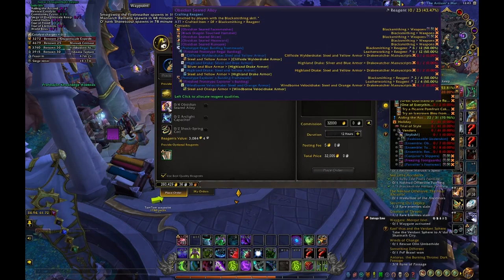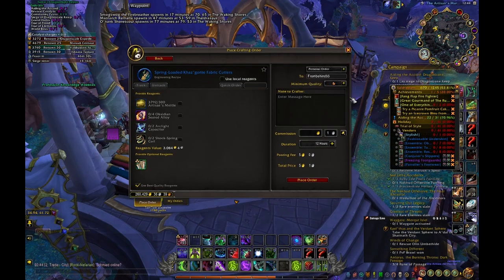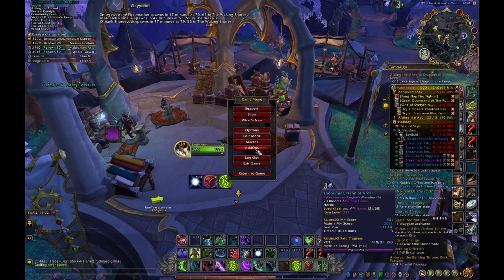Now I'll show you the biggest noob trap: most people set the minimum quality to rank 5 because they want at least quality 5. But for most crafters, even if you have a full spec, you can't guarantee rank 5 because there aren't enough knowledge points available in the game — it's mathematically impossible. They check minimum quality because they want the best quality, which is obvious, but you need Inspiration builds for that.